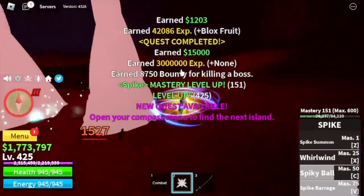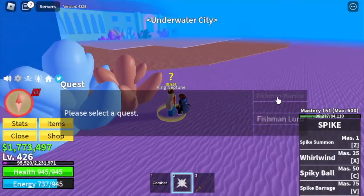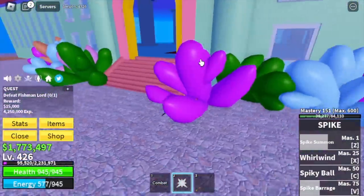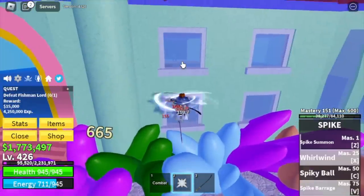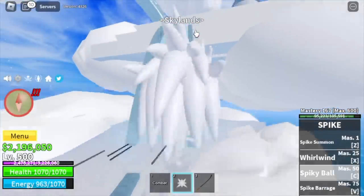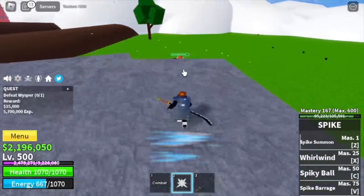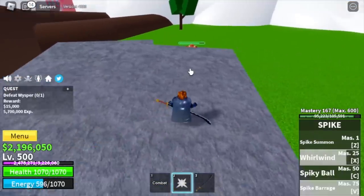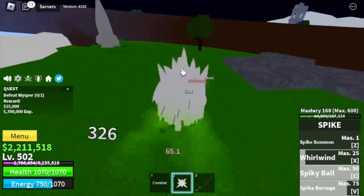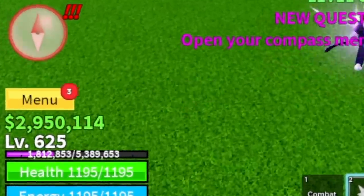Next island is the Underwater City. Server hopping is our best friend in the first sea — it's the fastest way to grind. For the Fishman Lord, lure him outside, use wall strat, and that's it. Server hop until you reach level 500. Next is Skylands — another server hop strategy. Use the stone strat: go to the spot where the boss cannot hit you and be patient. Target level is 625, and after that we are leaving this area, skipping the Thunder God, and heading to the Fountain City.